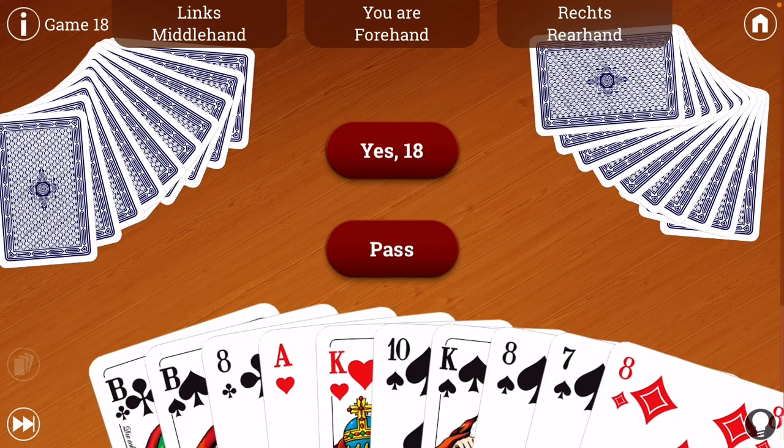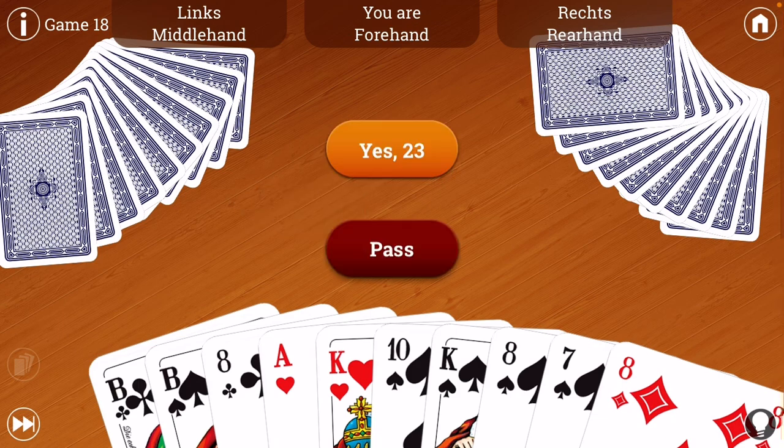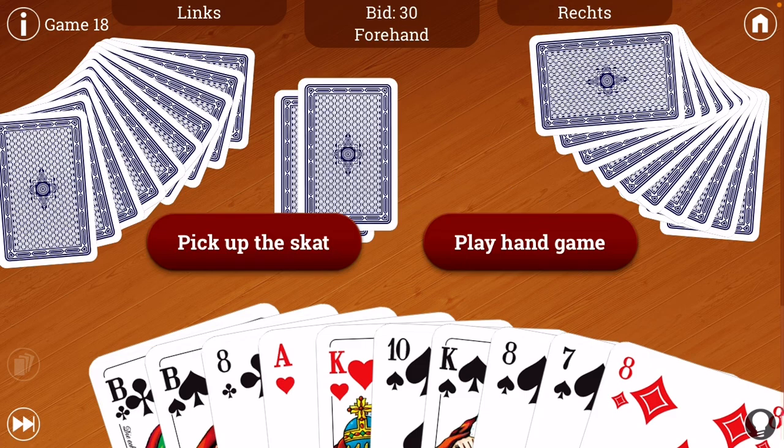Now if I wanted to bid higher than that — let's say middle hand held and I wanted to bid higher — I could decide if I want to play a hand game and not pick up the scat. But we'll cross that bridge when we come to it. So I'm going to hold 18. 20. 22. 23. 24. So he holds a decent hand as well. 27. 30. Passe. Nicht mit mir. So he passed at 30. That means he probably wants to play hearts. I won the bid, less than 33. So I can still pick up the scat and be okay. So I'll pick it up to try to get the advantage of that.